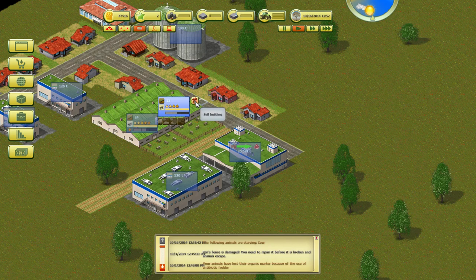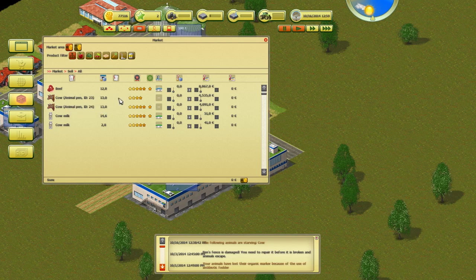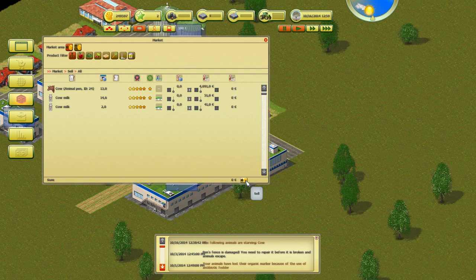Well, that's not necessarily a bad thing. We're in pen 23 — we can go here, pen 23, check the quality of the cattle, and they're actually selling for more at the market. We'll sell all of those and might as well sell all our beef too. Look at that — 172,000! We're not even to the end of our first year and we already have 250,000.